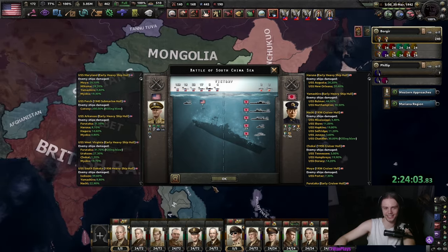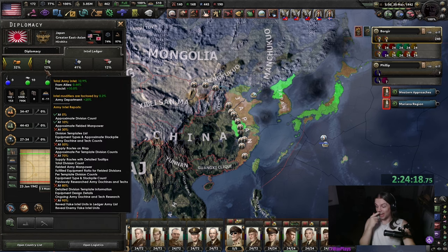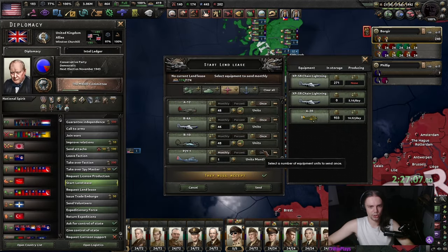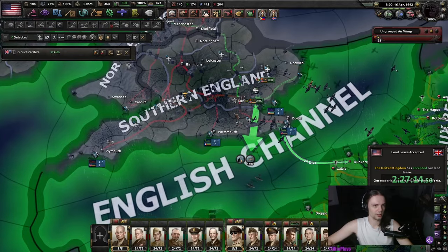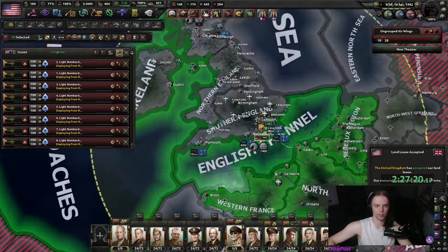The submarines aren't going to do anything anymore because Japan is out of convoys and they're out of fuel. So any convoys they have will go out without protection and then immediately get intercepted. I'm just gonna get all of the crappy planes over to the UK, then deploy our CAS here, and we won't have to worry about crappy planes destroying our range.